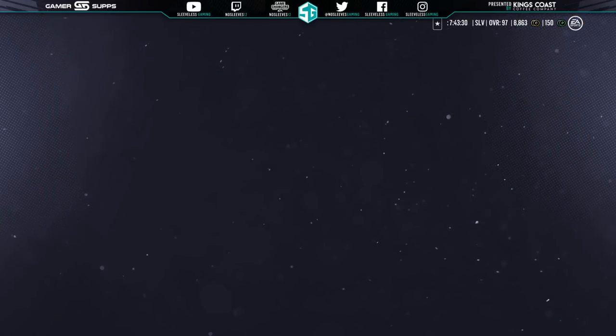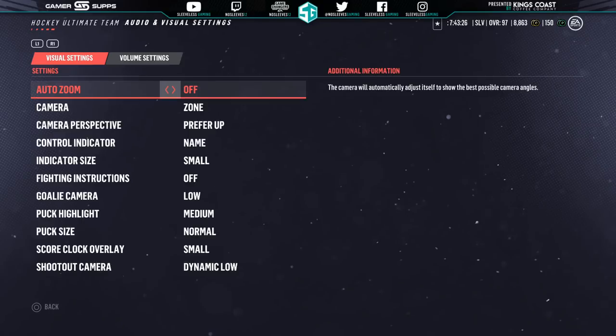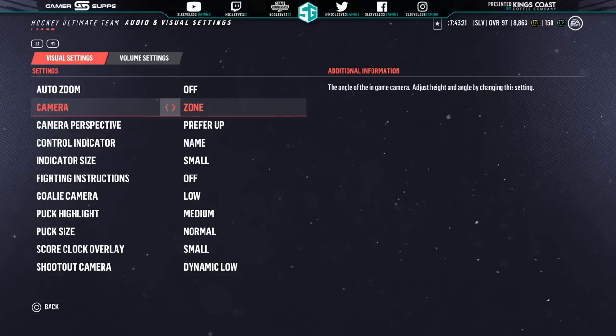What I want to show you guys is just the camera I use. I use auto zoom off and then camera, I use zone. The three cameras you could use are classic, overhead, and zone. I prefer zone because you can see all three zones — when the puck is down behind the goal line, you can see the neutral zone, the point, and behind the net, giving you a further back perspective. Overhead is literally just overhead, so sometimes you can miss things. Classic is a little more zoomed-in overhead. So zone is what I prefer.